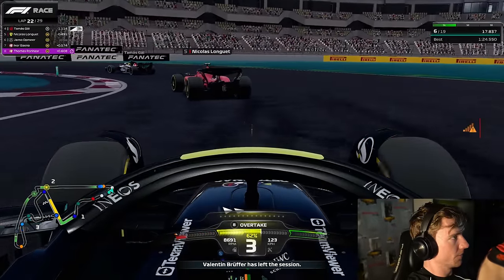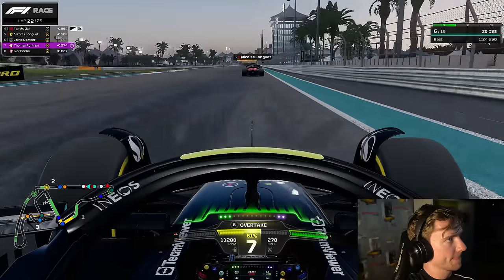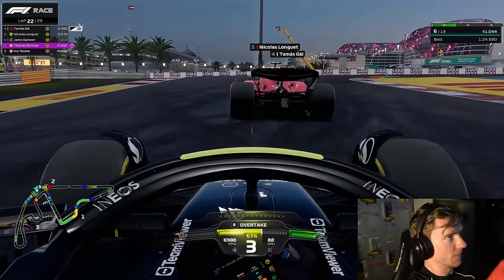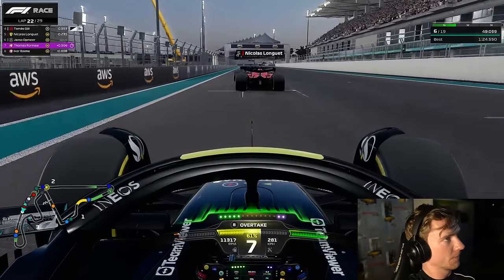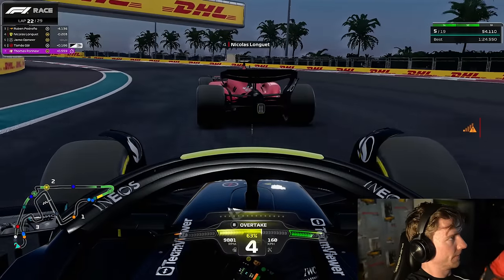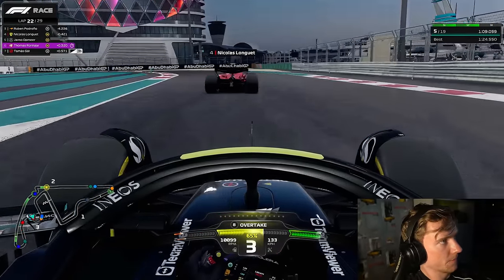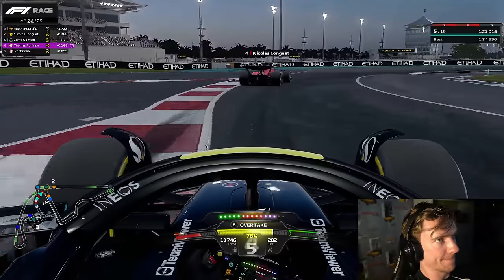Thomas is now in P4 — we need to try to pass him. He doesn't have DRS which will help us catch him. Nikolas gets past on the next straight. Using some DRS and slipstream, we go down the inside of Thomas into the next left-hander and into P5 — easy. Currently it's Luke Smith and Ismail Fassi in P1 and P2, so there's a big chance Ismail wins this race. If we finish P4, Ismail would only gain 13 points, meaning he'd need to win the next race and get fastest lap to take the championship.